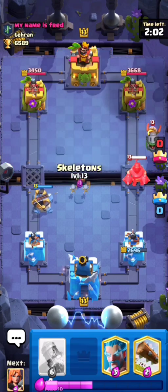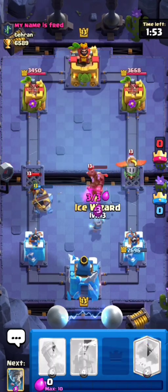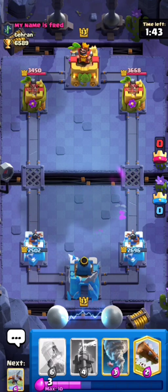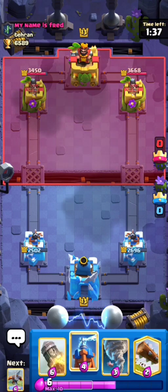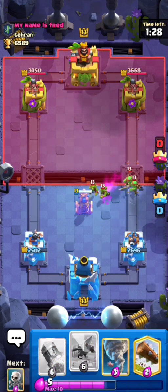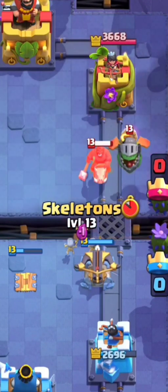Okay, so he does have the Mega Knight, so this might be a little bit of a bad situation here. Hopefully we're able to take care of everything. I'm just going to ignore the Bandit since the Bandit isn't going to take our tower, but the Inferno Dragon is. We're going to take quite a bit of damage but I think we should be fine. Double Elixir and Triple Elixir is going to be our friend right here. I'll just preplace my Tesla.